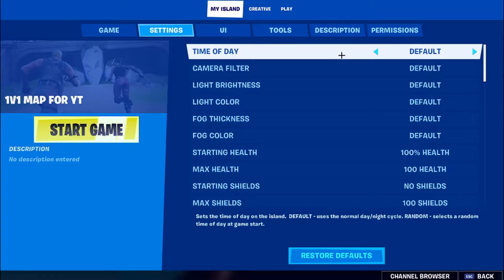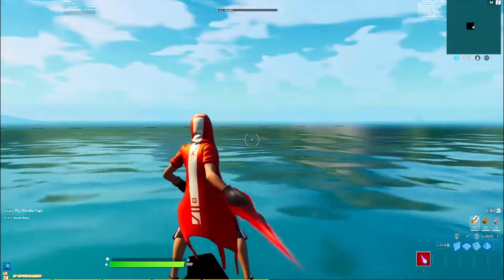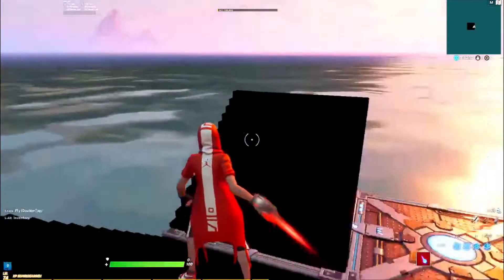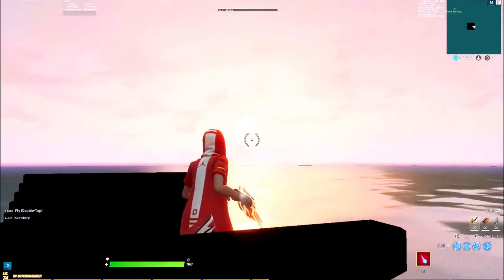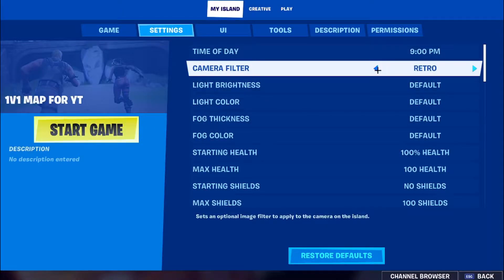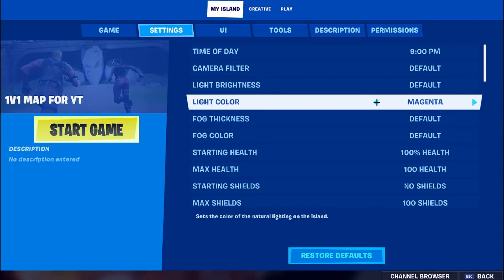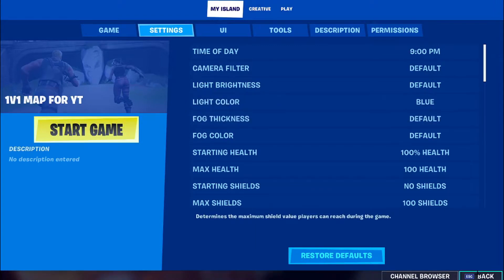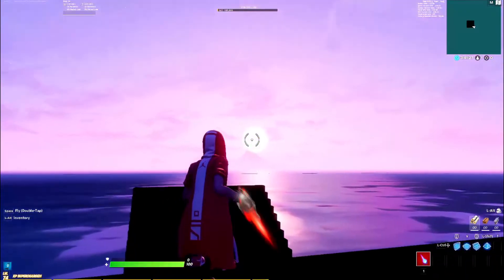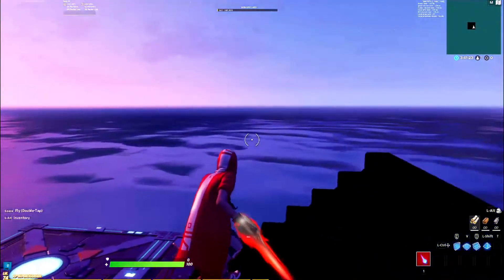Go to Settings and go to Time of Day. I like to do it around 9 PM because it gives this really cool sun effect. For the light color, put it at whatever you want — I'm going to try blue. I really like this. It makes it look really cool over there and makes it really good for free builds.